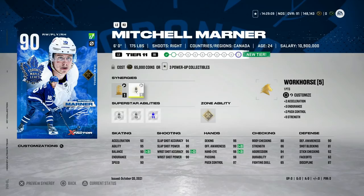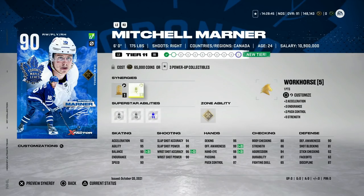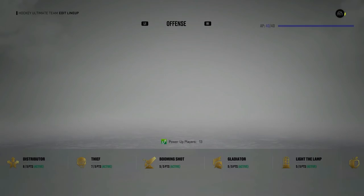Mitch Marner also gets an upgrade with Light the Lamp and Fly the Zone — 92 speed, 92 acceleration, 95 agility. I really like that combo, and he's got Tape to Tape as well. If you're someone who got Marner in the starter pack or got him untradeable and haven't gotten any of the big ones like McKinnon or Ovechkin, go ahead and upgrade Mitch Marner. He's a really well-rounded card — hand stats are all phenomenal and essentially end-game. Body checking is pretty weak and that's where Ovi makes up for it, but still a really good card. If you're using your untradeable cards for power-up collectibles you should be able to upgrade fairly easily.